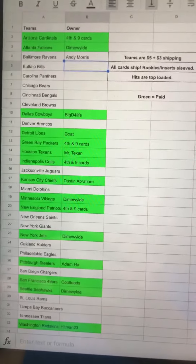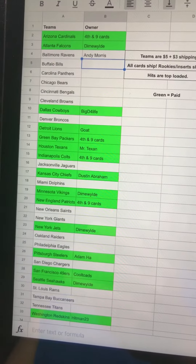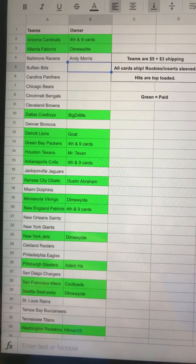Green means that I have you and your payment. So we've got 1, 2, 3, 4, 5, 6, 7, 8, 9, 10, 11, 12, 13, 14, 15, 16 teams available. So that means half the teams are gone. Thanks so much everybody for getting those.